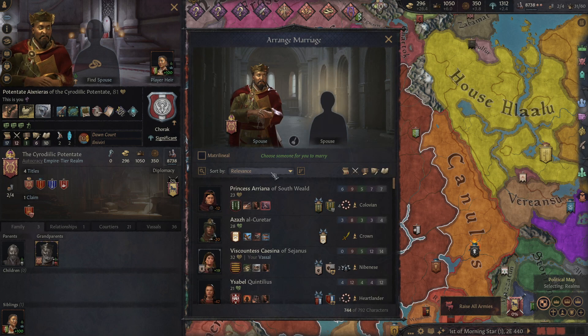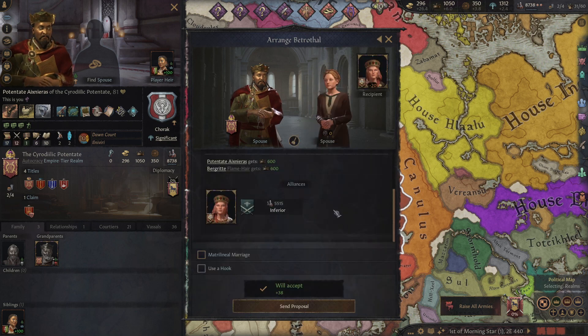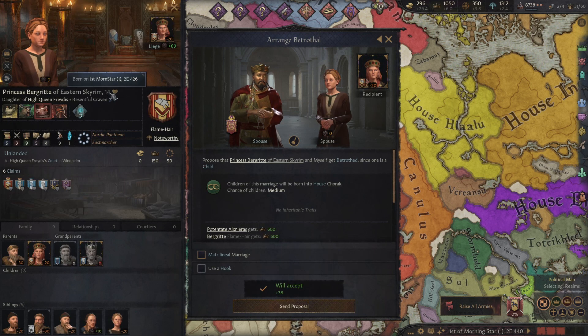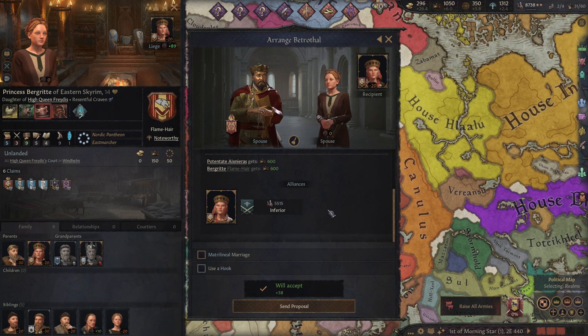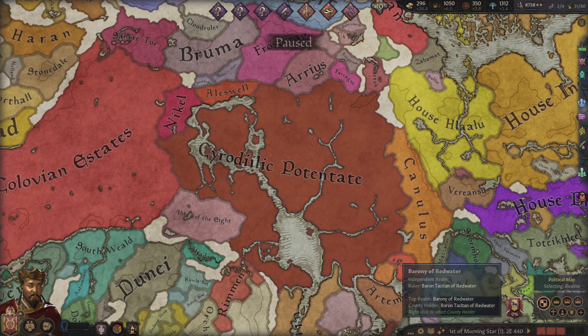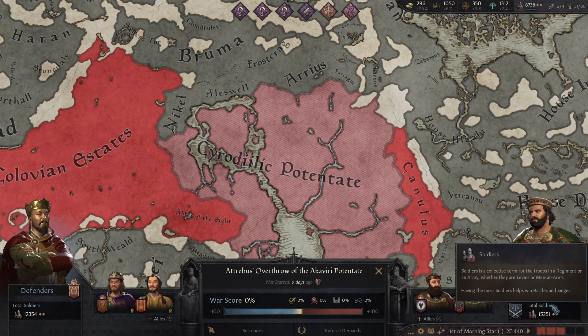Next we need to marry and try to find a good alliance that might also give us decent children. I think that getting Eastern Skyrim on our side isn't a bad idea. We're gonna pull the — oof — gamer moment, but it has to be done. This is gonna give us the most allies. Sin proposal. We need the allies because we have a war to win — they have more soldiers than us. This will definitely even the odds.